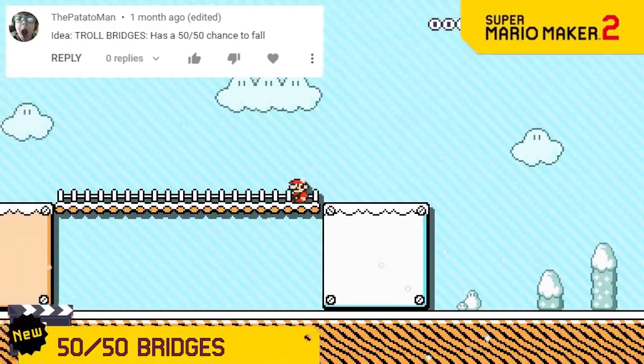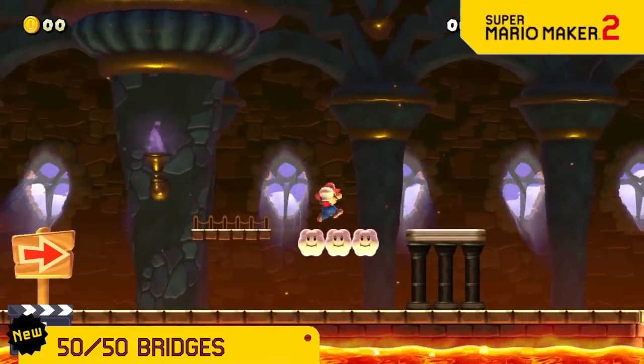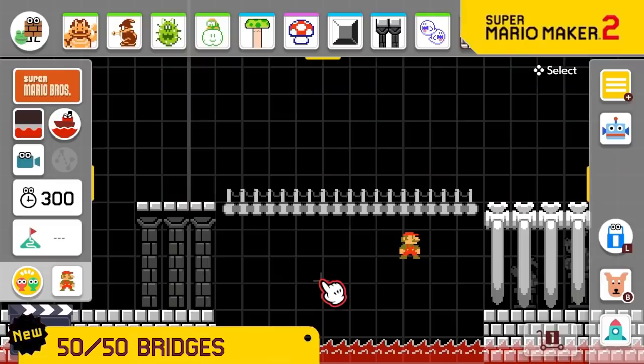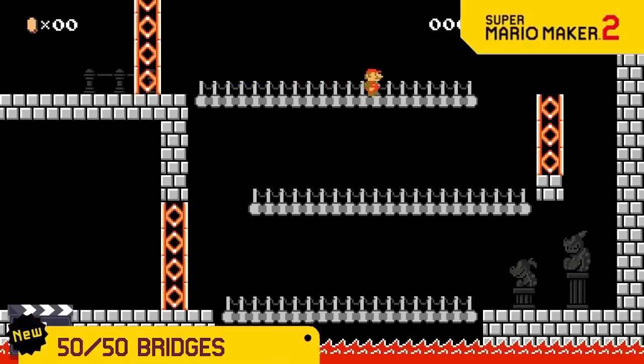The Bridge Block has always been kind of a waste of space since it functions exactly like clouds or semi-solids. So now we're making them different by giving them a 50-50 chance of collapsing like bridges can do in real life. So now when you run over them, the player and the creator both will have no idea what will happen.